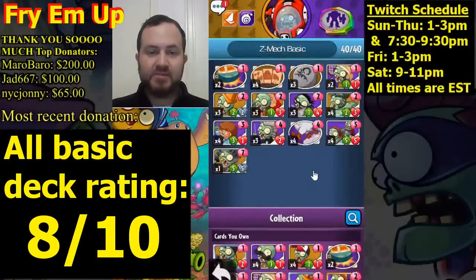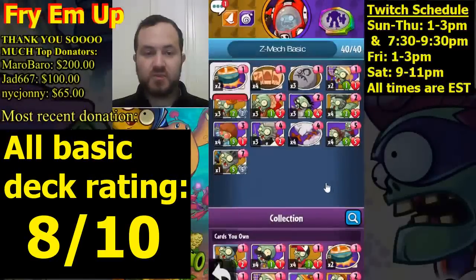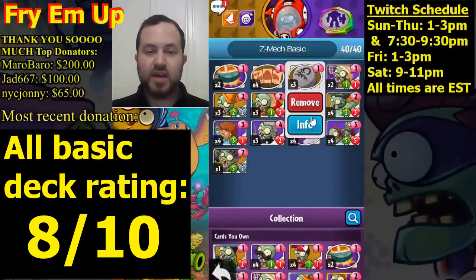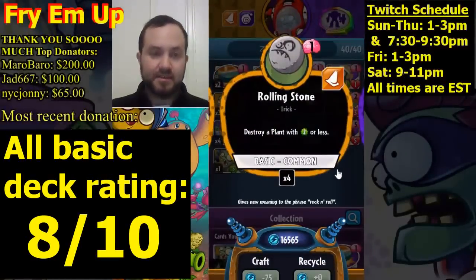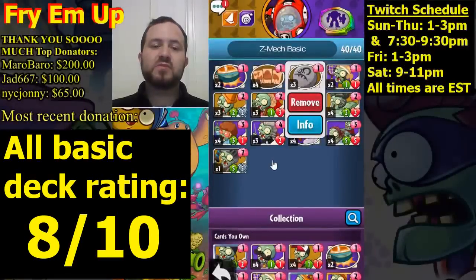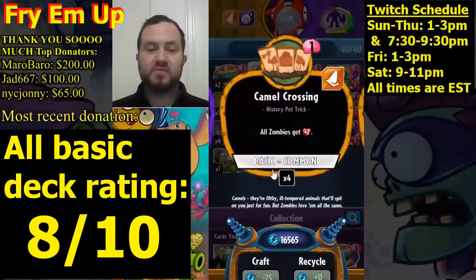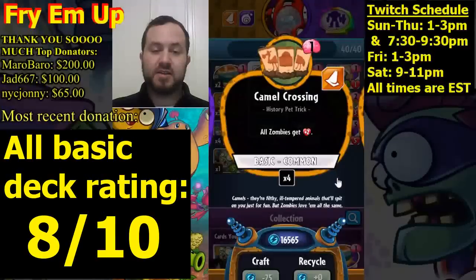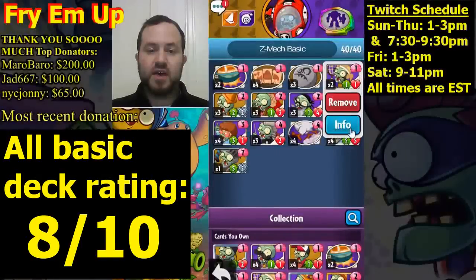Here is Z-Mec. Z-Mec has a lot of little removal. We're running two copies of Bungee Plumber — does two damage, good little removal, don't use it on your opponent's face unless it finishes them. Three copies of Rolling Stone — similar, removes a plant with two or less health. So use Plumbers against plants with low health and Rolling Stones against plants with low attack. Running four copies of Camel Crossing — as you build up creatures, use Camel Crossing to give them all extra health. Also running two copies of Tennis Champ for removal.